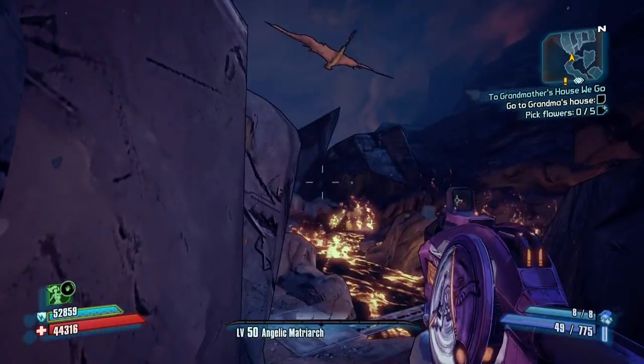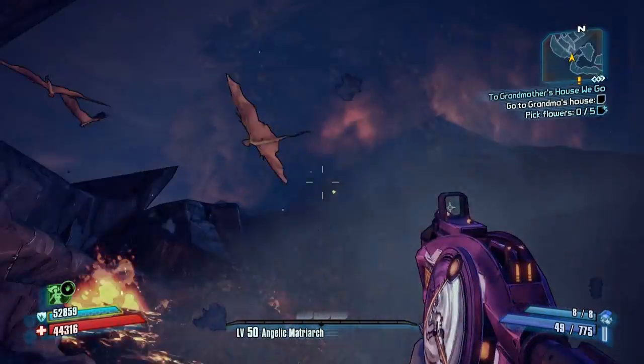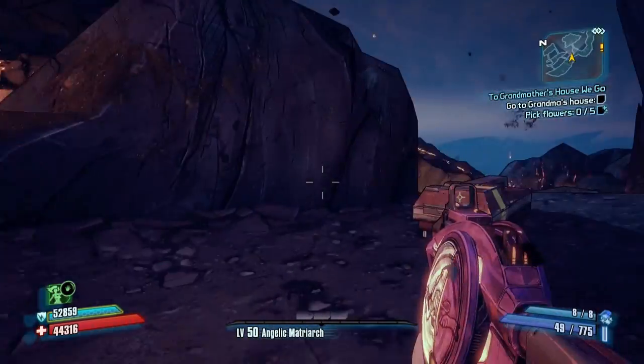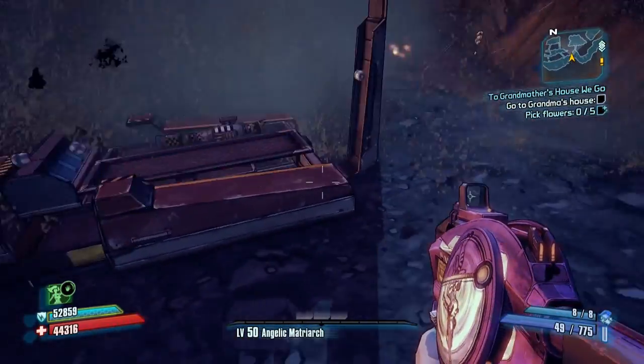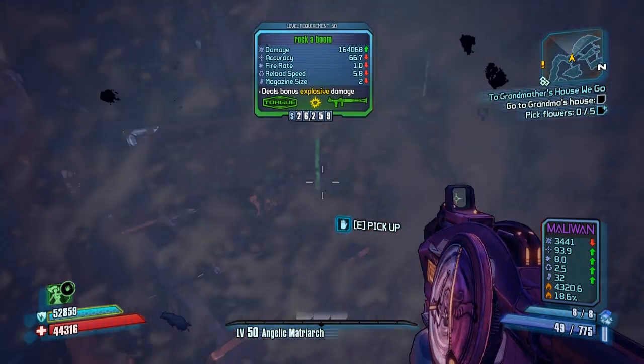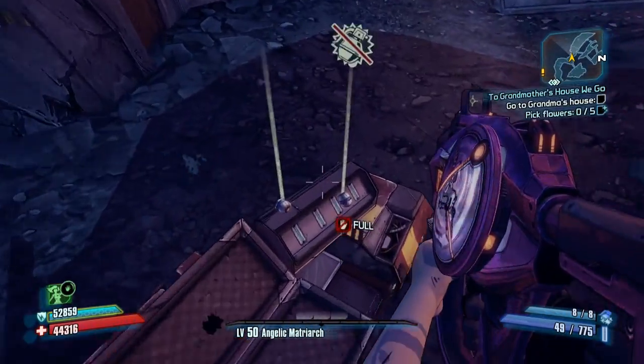So they're like the big wing beasts from the Lord of the Rings. He almost dropped that on me. Let's crack this one and see what we get. A rocket launcher? 164,000 damage - I'll take that, thank you very much.